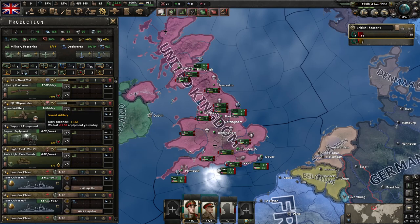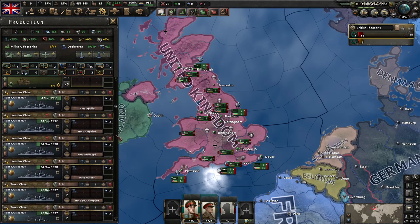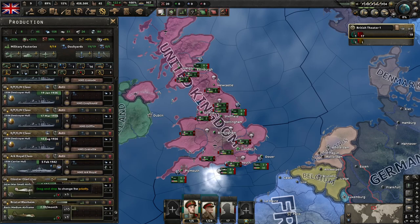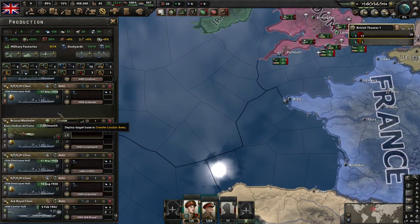So to get started, these are our production lines. We've got infantry equipment here, artillery here, support equipment here, light tanks here, and then we've got a whole mess of ships — we're playing as Great Britain so it shouldn't shock anyone that we're building a lot of boats. And then at the bottom we've got fighters, and below that we've got bombers.